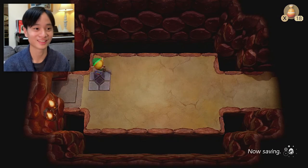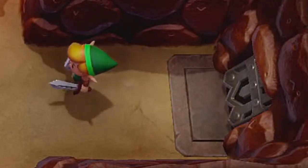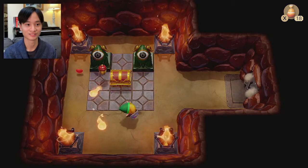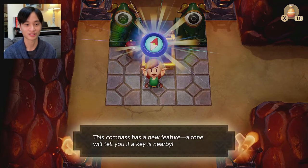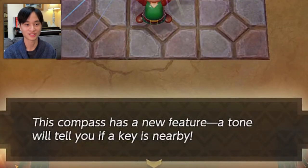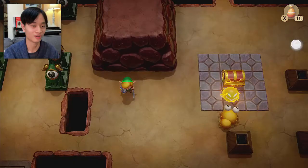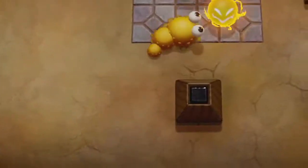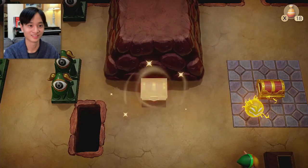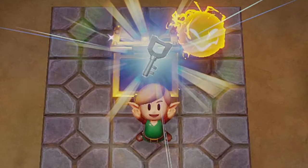Why am I getting keys so fast? I'm trapped — it means you gotta kill all the enemies and you get the door unlocked. Compass! Now you can see where the chests and nightmare are hidden. This compass has a new feature: a tone will tell you if a key is nearby. Is that what you mean by tone? I can see the compass icon. Just kill all the enemies in the room. There's another key.